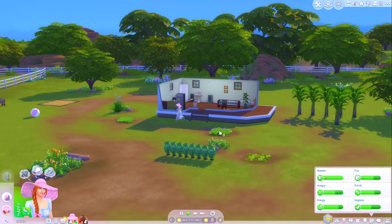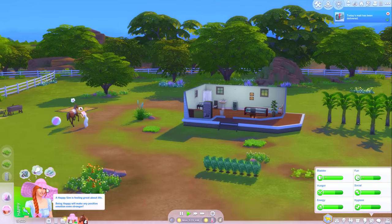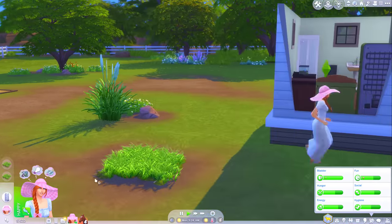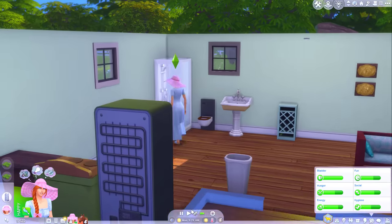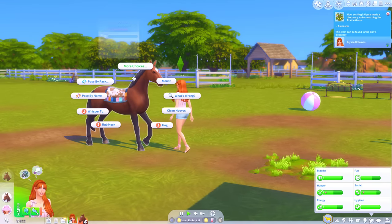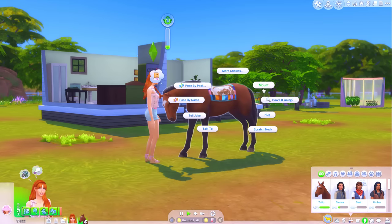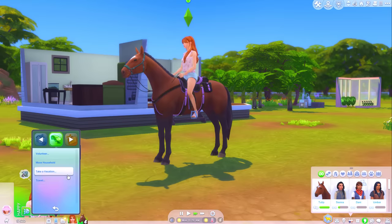Do I have any harvestables? I guess I could harvest some of this prairie grass and see if there's anything in there. Bills have been delivered - 423 simoleons. It feels like I'm just not getting anywhere in terms of saving money. But I found alabaster. She's got pretty low social, so I might just interact with her a little bit - that will help with her temperament too. Okay, it's a new day. I think we can go enter ourselves into a competition. Ready, Tulip? Ready to razzle-dazzle?